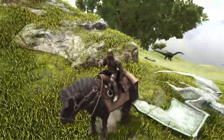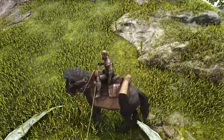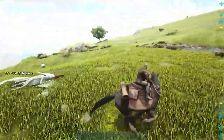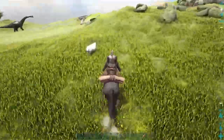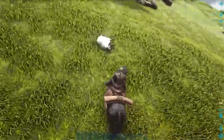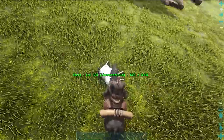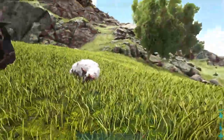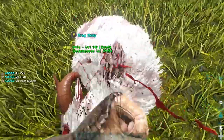At this point it would be nice to get some mutton, so you can go up to one of these Ovis and kill it. I prefer to knock it out first so I won't have to chase it. Since I don't have any tools handy I'll use my fist, but remember it hurts me more than it hurts the sheep.